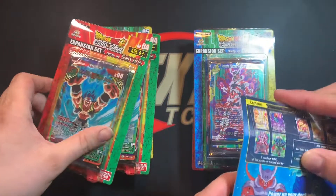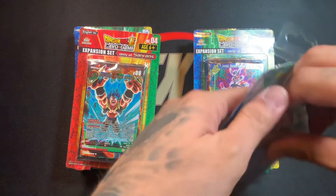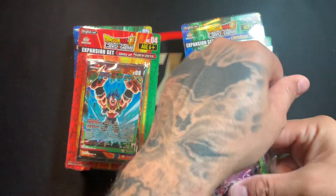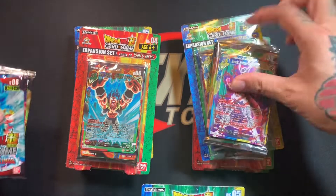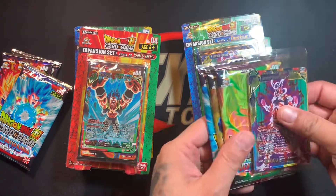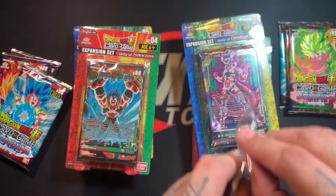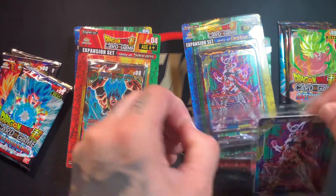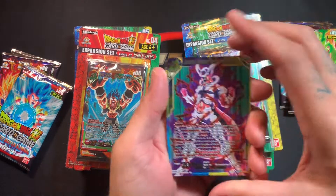We'll open these two real quick — apparently there's an easy way to open these, but it doesn't actually exist. These packs are weighed in gold apparently. We'll put the packs off to the side and quickly go over the special cards. We'll start with the Unity of Destruction.